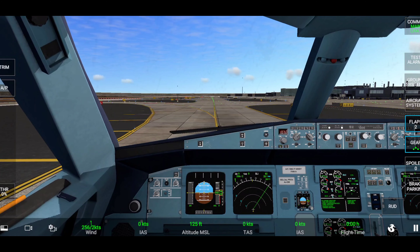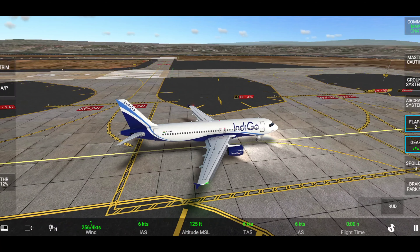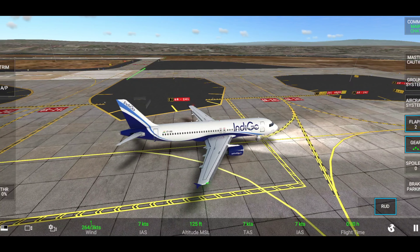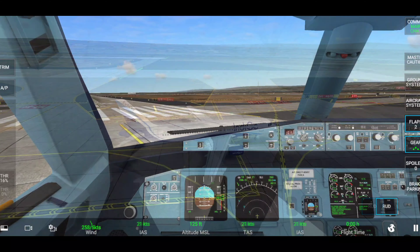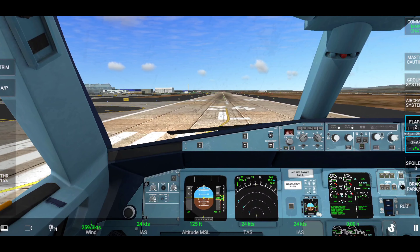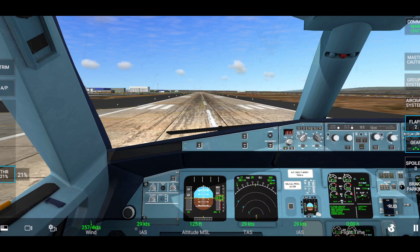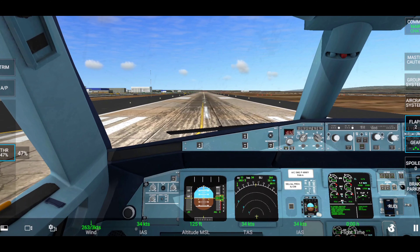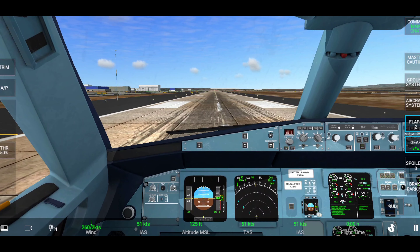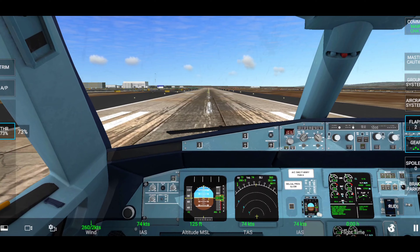Now let's come back to our daytime view. Indigo 6E, we are ready for departure. Indigo 6E, you are cleared for takeoff — bye bye, have a safe flight! Wait — I forgot to tell you one more amazing thing. Look at the runway: the markings of aircraft tires and the black lines really feel like flying a real aircraft.